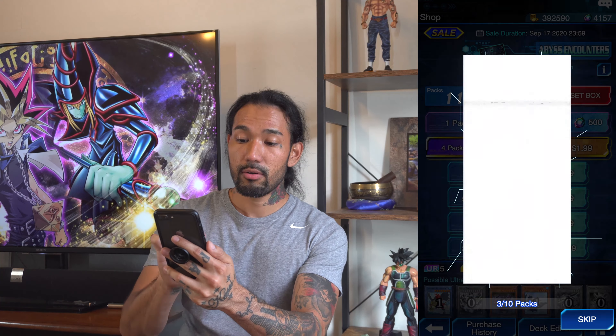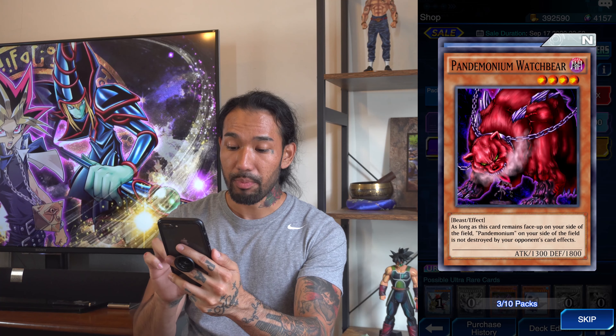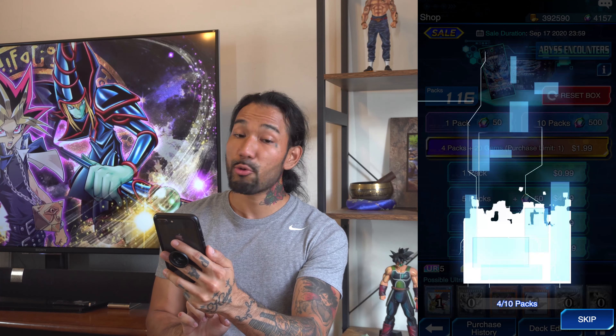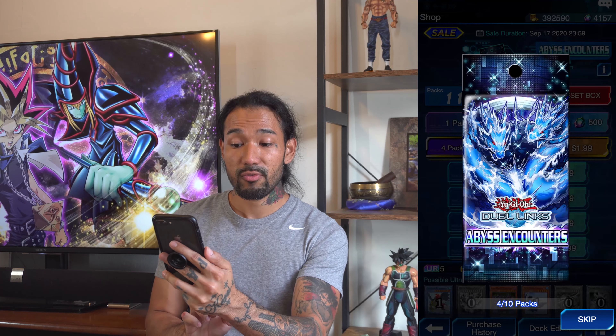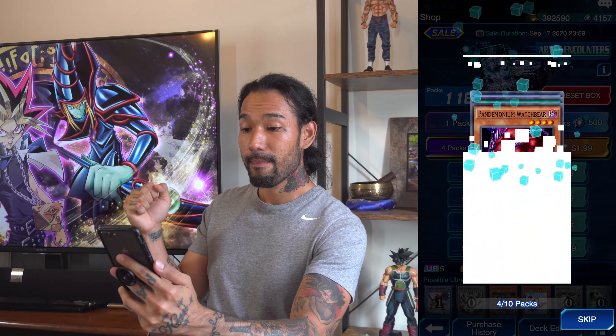This one seems like a basic pack here: Plasma Ball, Flying Saucer, and another Alien Overlord. Third pack — Corrupt Kishki Mosk, I have him already but not in my deck. Pandemonium Watchbear, and a nice Aqua Ritual Monster here.